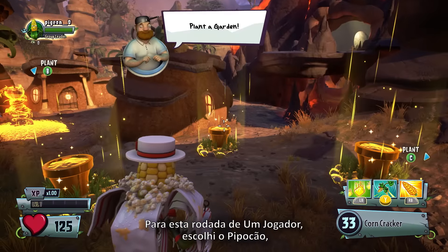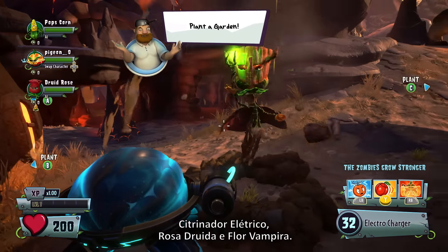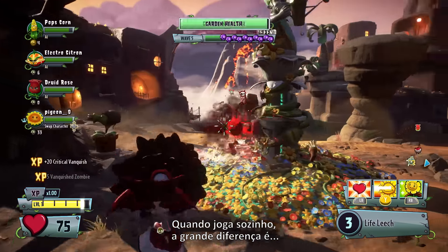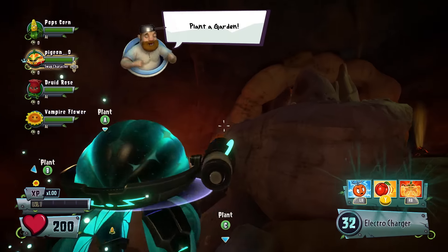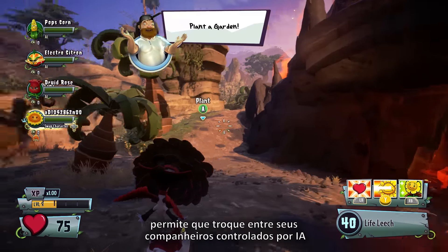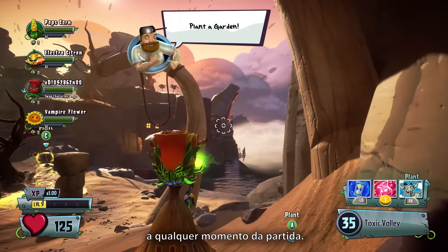For this solo round, I'm choosing Popscorn, Electro-Citron, Druid Rose and Vampire Flower. When going it alone, the big difference is hot swapping. Pressing up or down on the D-pad allows you to switch between all of your AI controlled teammates at any time during the match.